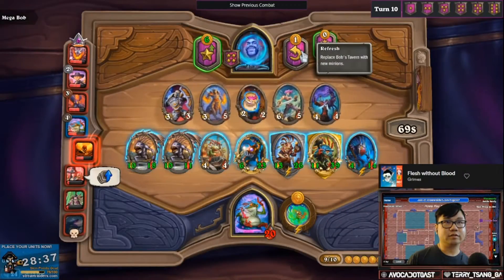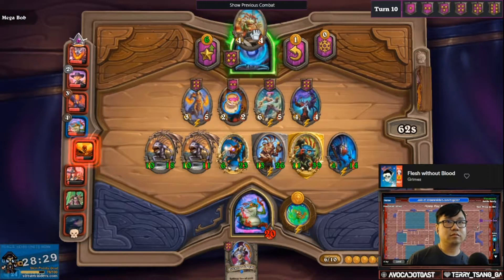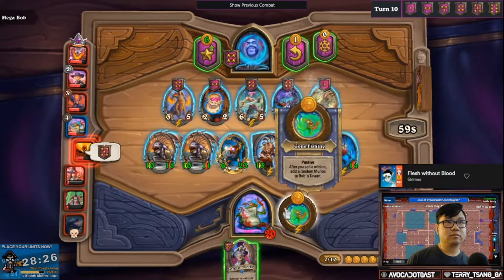One of the first skills every player should learn is to quickly identify minions in the shop. One of the ways to help you recognize each minion is through the use of keywords.